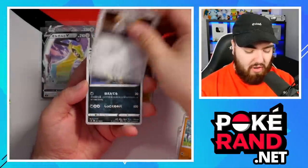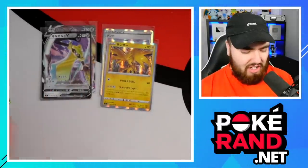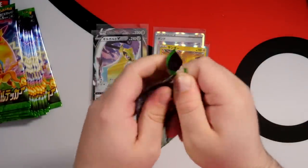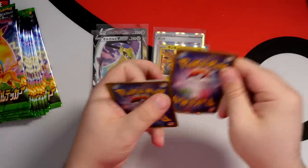Ferroseed, Mightyena - love that artwork - and a Grapploct. I love Grapploct and that card is no different. I just really like the design, he's just a really cool Pokemon. And I can't wait - I hope we have it in Shiny Star V and get a shiny variant of Grapploct. That would be absolutely awesome.